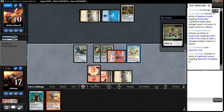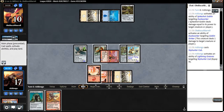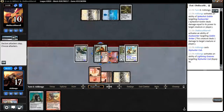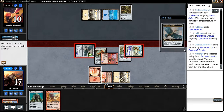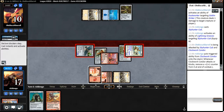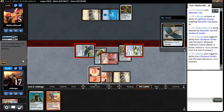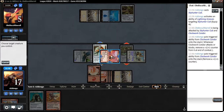Let's equip the Greaves to the Spike Shot Goblin too. We can wait till next turn — I really want to get a Bonesplitter out of my Spike Shot Goblin. It's at five counters, meaning it's almost dead.